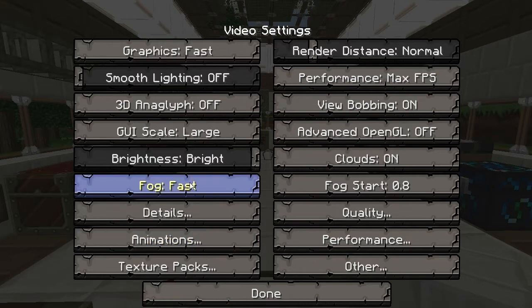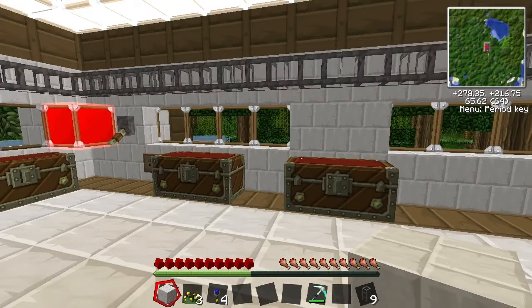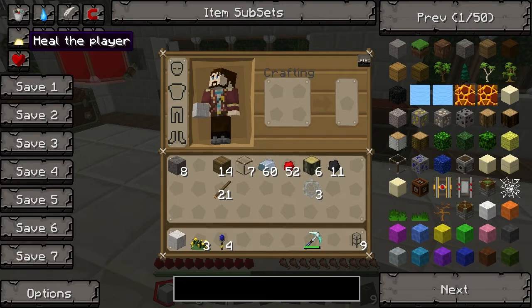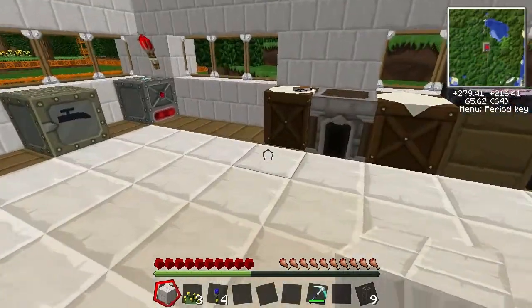Let's get cracking on the mining laser to begin with. We're going to need a few things: some bronze, mixed metal ingots, advanced alloy, an electronic circuit, an advanced circuit, and an energy crystal. There's a lot of stuff, so let's start by making the energy crystal because that's relatively simple.